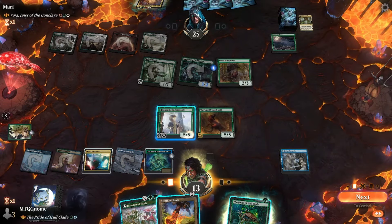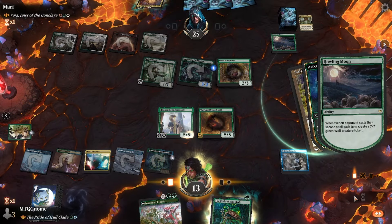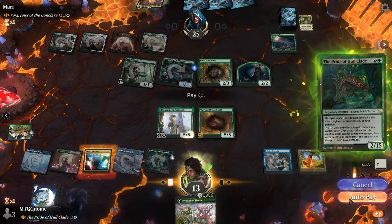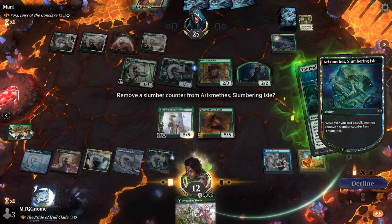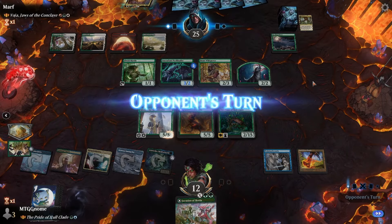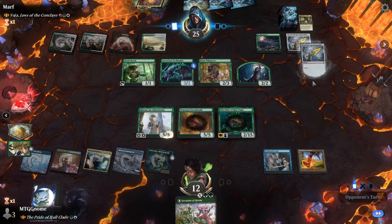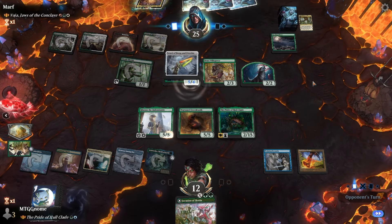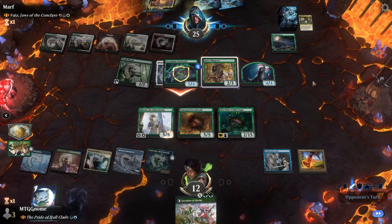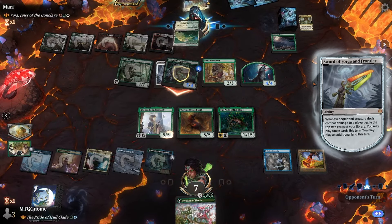Next turn we get the rhinos. Let's take the counter off where Rick Smith is and let's play Swiftfoot Boots and also play the Pride. We're gonna hold back for now. Sword of Forging Frontier — protection from green. They just happen to have that in hand. Isn't that something — isn't that something how they just happen to have that one card that would help them out.